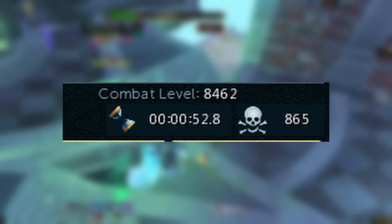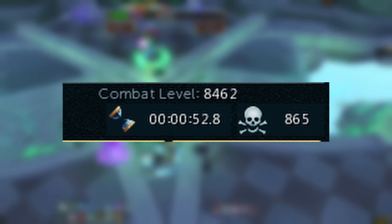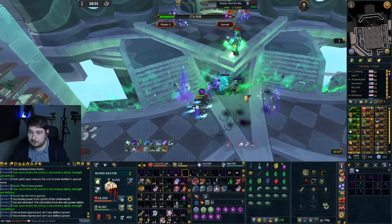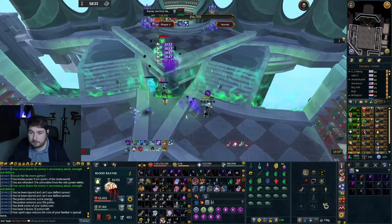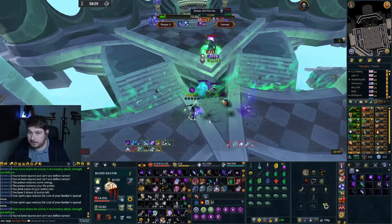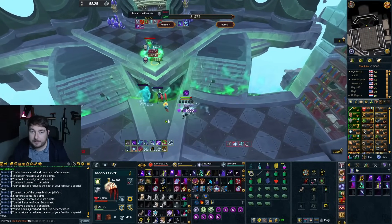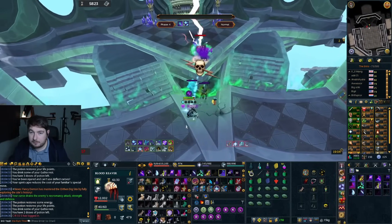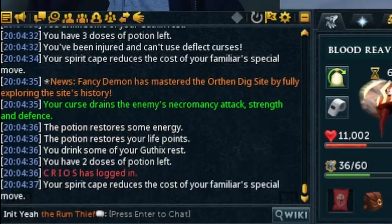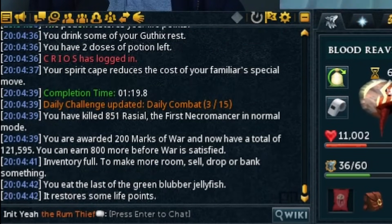Just so you know I'm not talking rubbish — I have 865 Rasiel kills. My personal record was 52.8 seconds, but this was before the necromancy nerf, and now I usually get around 1 minute 10 to 1 minute 20 on average. Every now and again some kills go over, that's just the way it is. This is focused on people beginning with Rasiel and actually getting efficient kills.